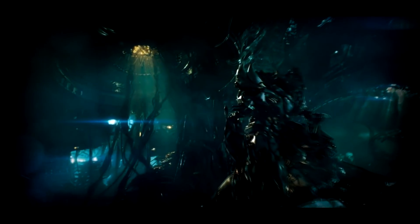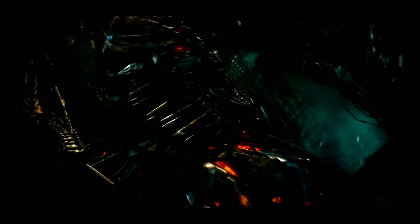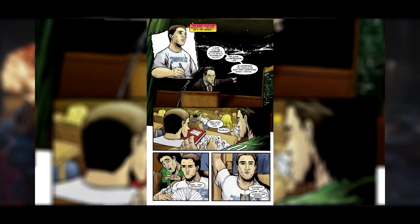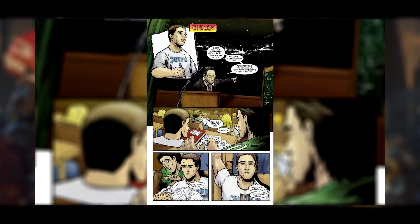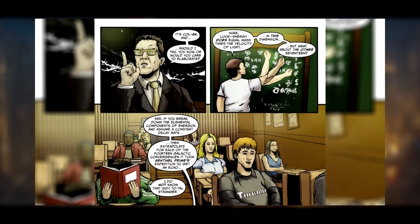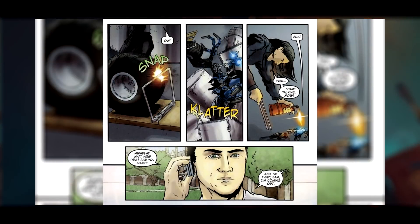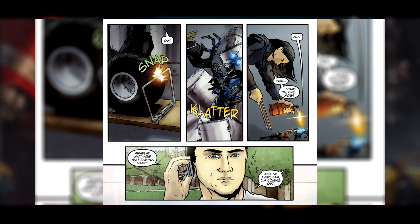So Megatron meets up with the Fallen, who tells him that Sam has absorbed the knowledge of the Allspark and that they can use it to find the harvester and stuff. We get that one scene where Sam basically writes a bunch of Cybertronian gibberish. The rest of the scenes happen pretty much the same as in the movie: Sam gets ridiculed, he contacts Mikaela, Mikaela finds Wheelie — with the only exception being that this time Wheelie doesn't get one of his eyes blown away.